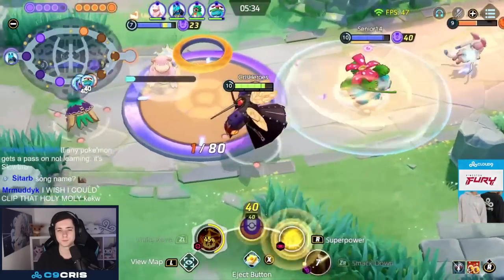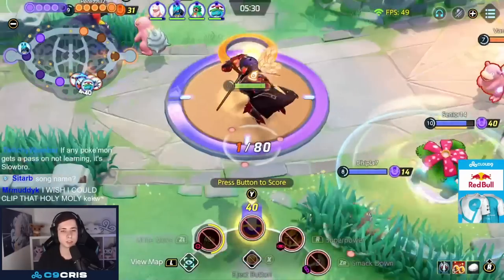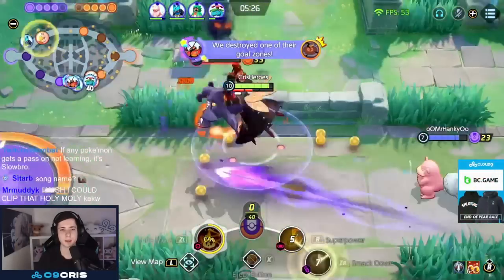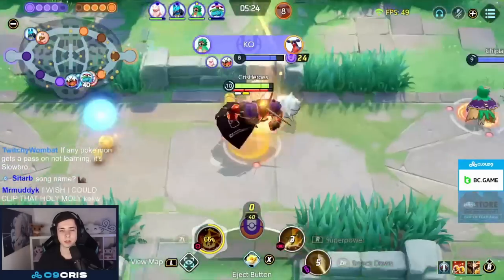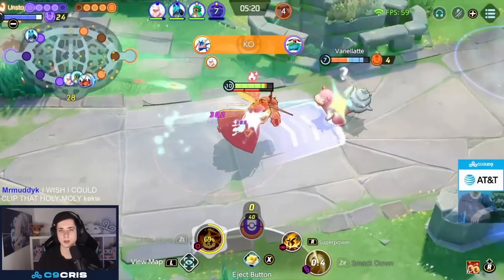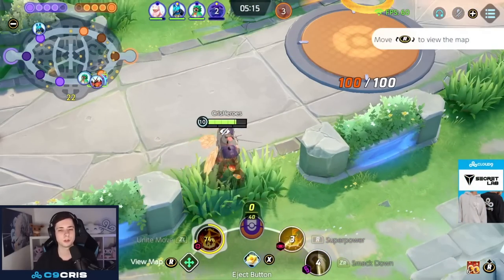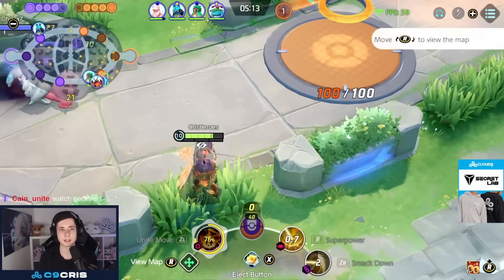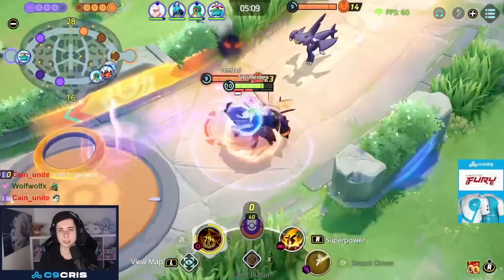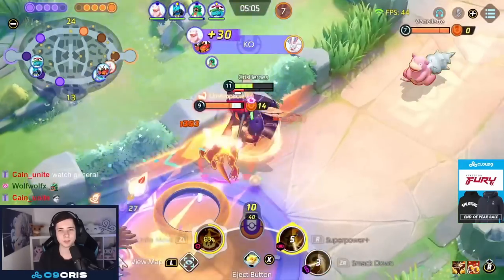I get the 40-point score in. We Smackdown this guy, take him down, and now we're almost level 11. I look for a Superpower into Smackdown, putting him forward since I know he's dead, hoping to still hit Greninja. I Smackdown into Superpower and he's one-shot — straight up dead. We're level 11 now, so I'm trying to build up my next Superpower by auto attacking.